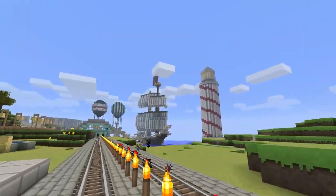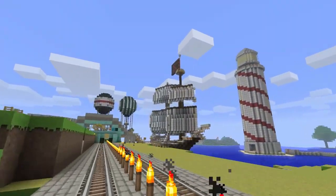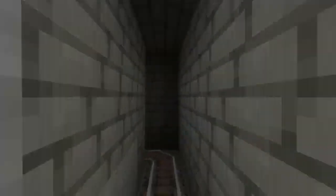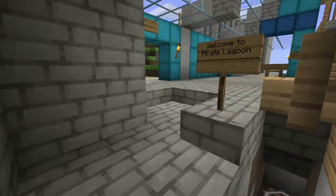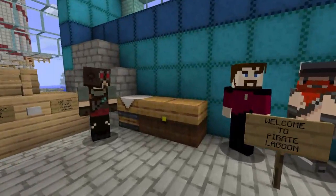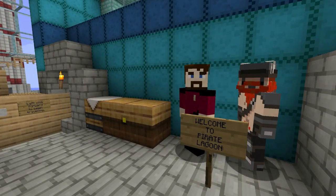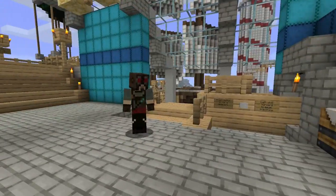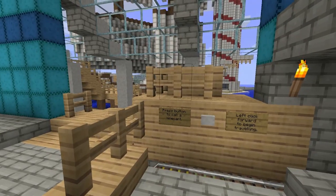Here we are coming into Parrot Lagoon. That is my lighthouse and my ship — we'll talk about them a bit more when we get in. We're using the autocart rail system to get around. Once we're in the station it drops me straight off. Welcome to Parrot Lagoon! This is a little homage to the Yogscast because we're both big fans of Simon and Lewis.